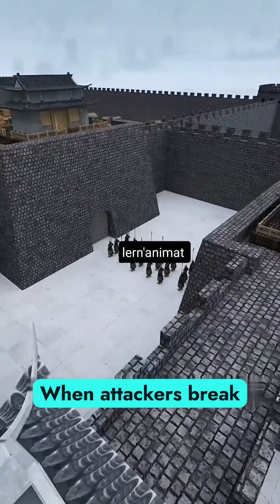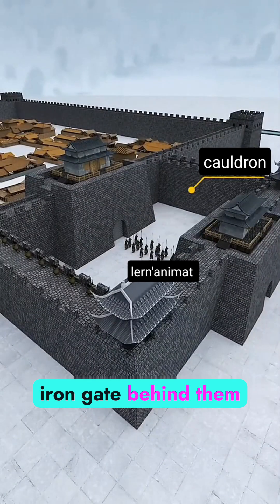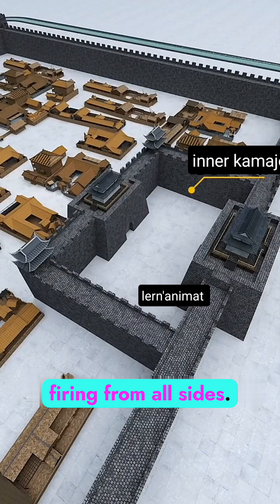Here's the genius move. When attackers break through the moat and the outer gate, you drop a massive iron gate behind them, trapping them inside a tight space. They're surrounded with your soldiers firing from all sides.